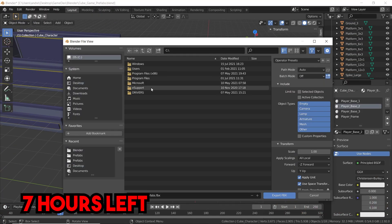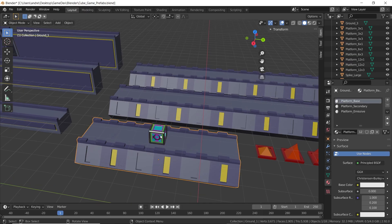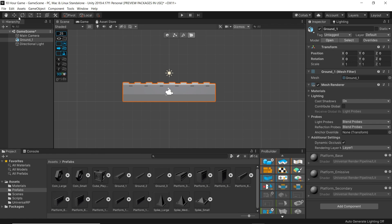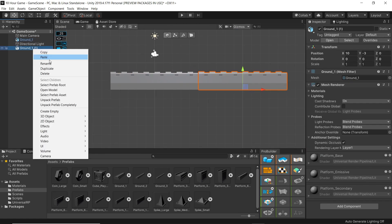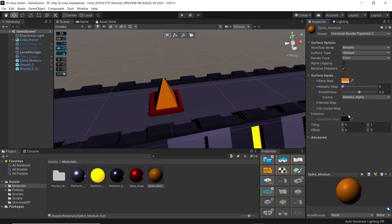Let's get the show on the road. I exported the models in Blender and put them in Unity. This took an unnecessary amount of time because models were rotated and scaled the wrong way. Seriously, why can't Blender and Unity just get along? Anyway, once they were in Unity I gave them materials and colliders so the player doesn't just fall through the ground.